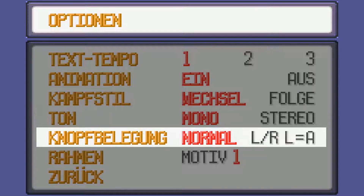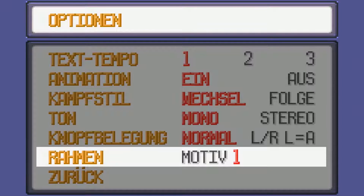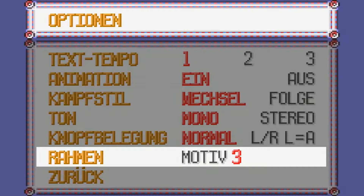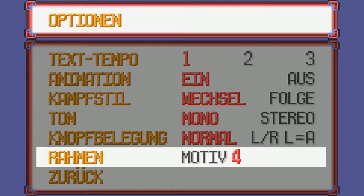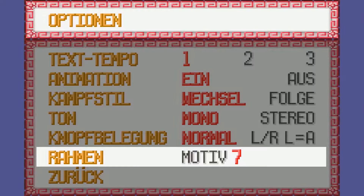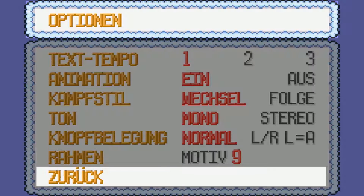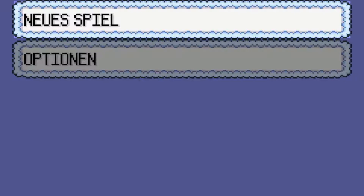Ich brauche noch einen Rahmen – das ist, glaube ich, ein Rahmen aus der zweiten Generation. Der sieht schön aus, ich nehme den. Und jetzt sagt unser Spiel nochmals: Das Pokémon-Abenteuer beginnt. Bevor ich auf neues Spiel klicke, noch eine Kleinigkeit: Ich werde während des Let's Plays auch den Spielberater benutzen wegen der Items. Ich werde zwischenzeitlich im Spielberater nachschauen, wo noch welche Items sind, aber nur die, die ich auf den jeweiligen Routen auch holen kann.